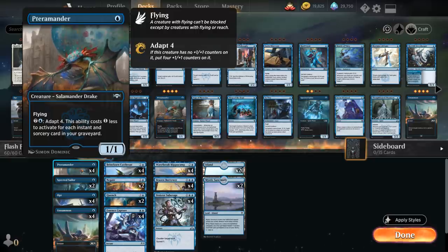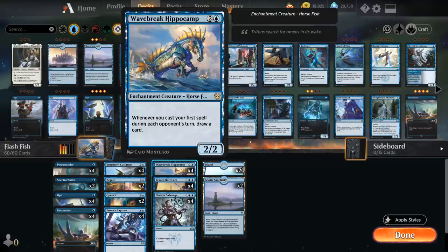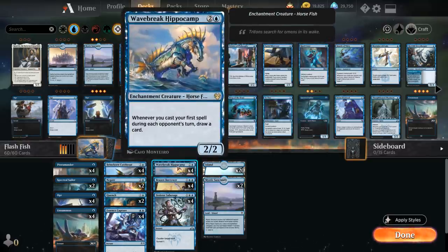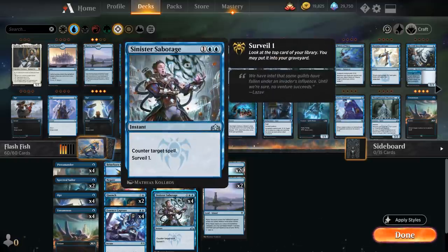It's important to keep in mind that if we put a +1/+1 counter on Terramander via Essence Capture, we will no longer be able to adapt it since you can only adapt creatures without +1/+1 counters on them. So sometimes if Terramander is the only creature it is correct not to put a counter on it, but it is a may ability since it says 'up to 1', so we don't have to. Then at 3 mana we've got our full playset of Wavebreak Hippocamp. Another very important card is Brazen Borrower — both modes are very useful. First we can cast Petty Theft at instant speed to return a target non-land permanent an opponent controls to its owner's hand, and then later we also get the 3/1 Flash Flyer that can only block creatures with flying. So we get basically 2 instants to leverage the Hippocamp to draw extra cards with, enable the Cutthroat, interact, and present a win condition. Then finally we also have the full playset of Sinister Sabotage as a catch-all counterspell, and Surveil 1 which gives us a bit of additional card selection.